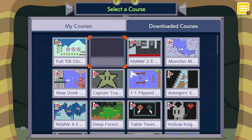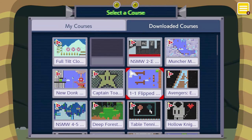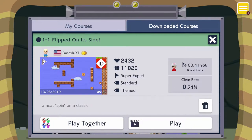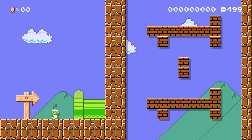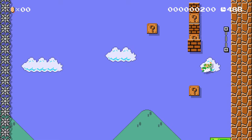So we don't have any user submitted levels this time, but as we talked about last time, I'll show off some levels that I really do like. Let's start with 1-1 Flipped on its side by Danny B. Whitey. The ID is 9M3SNKWRF, and this one I haven't actually finished yet, because I suck — it's quite difficult. It's the classic World 1 level 1, but flipped 90 degrees. It is super difficult if you are trash like me.